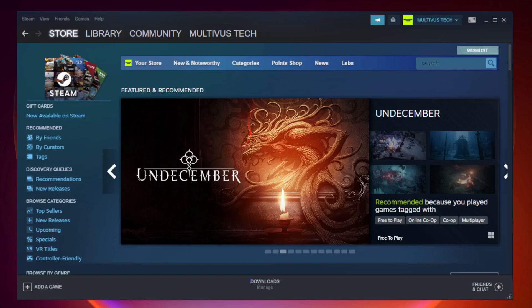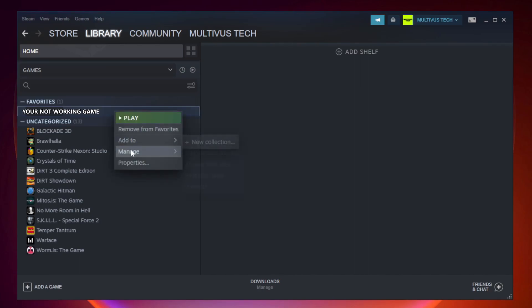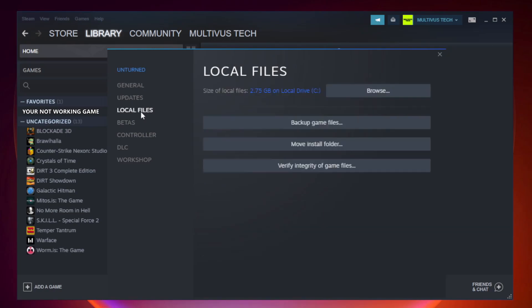Open Steam. Go to the library. Right-click your not working game and click Properties. Click local files. Click verify integrity of game files.